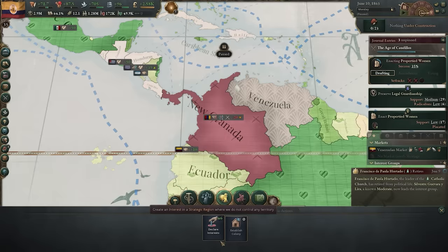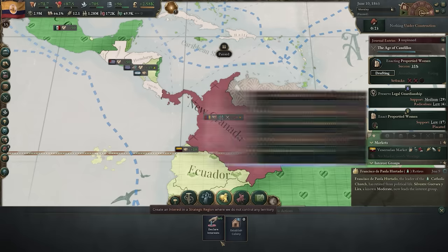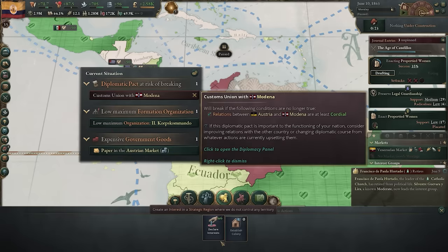The diplomatic lens has been updated to now show ongoing pacts, attitudes, relations, and rate of change. And diplomatic pacts will now clearly state why they are breaking.